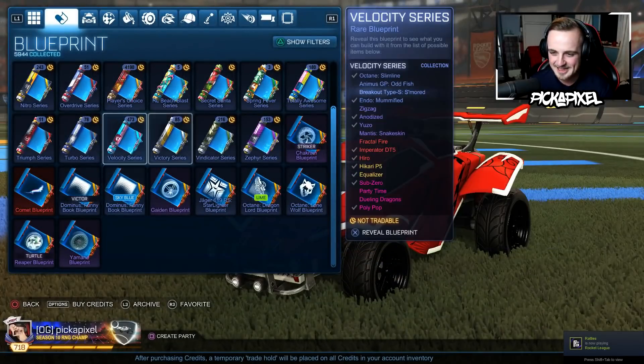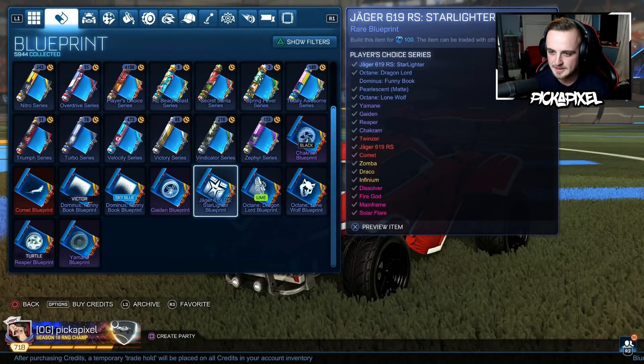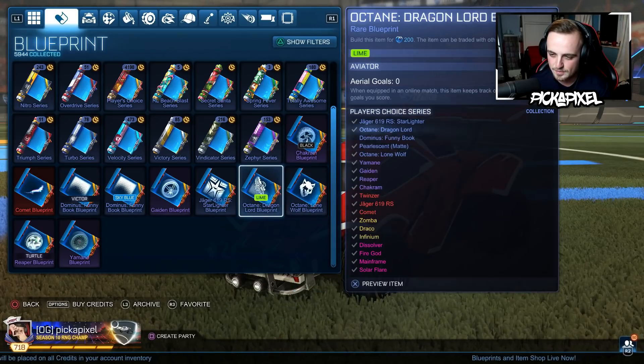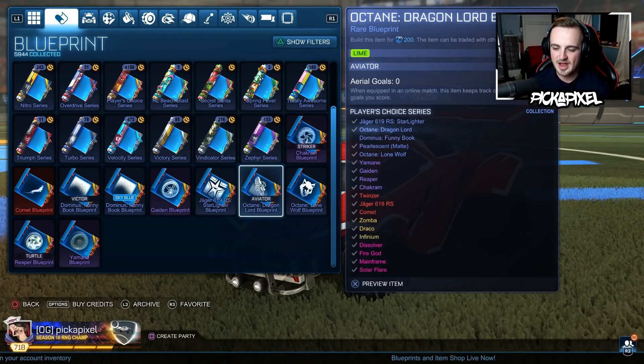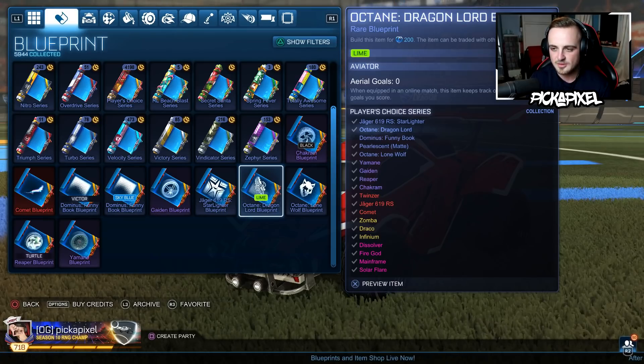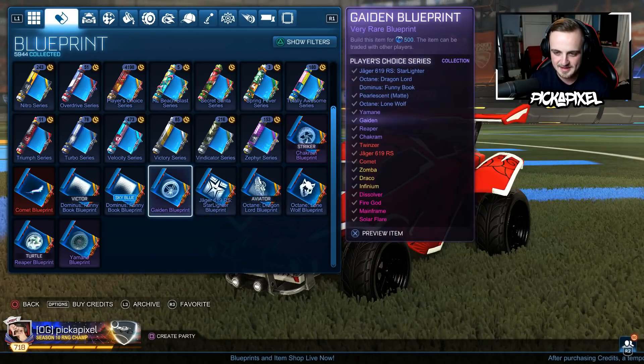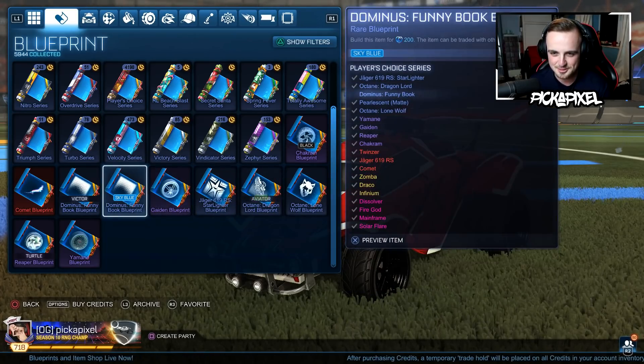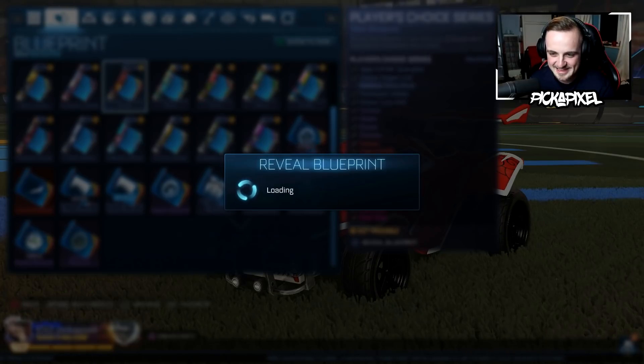Dragon Lord — Aviator, 200. It's Lime as well. So maybe for the rare it's 50 credits for a cert, 50 for a paint? No — it's 100 for a paint and the certification makes no difference. We'll have to figure this out together as we reveal more blueprints.